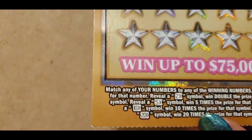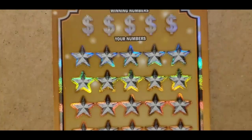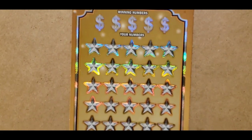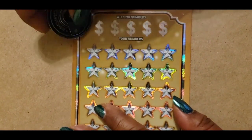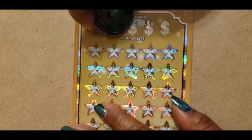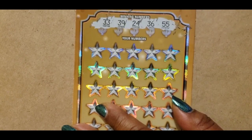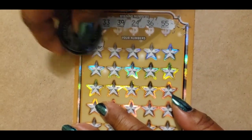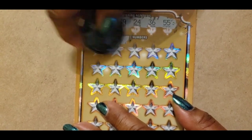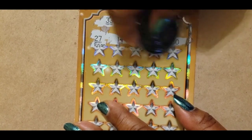The Kansas ticket has a match-and-win game with 2x, 5x, 10x, and 20x for the multiplier. Numbers: 33, 39, 24, 36, and 55. Have a 27. 14, 51, 6, and 30.